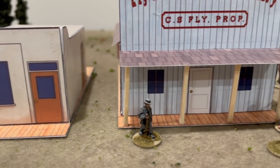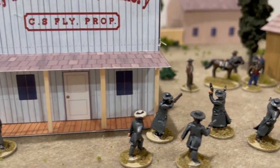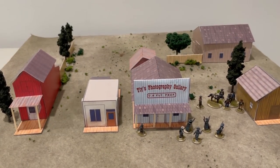The buildings that you get aren't just random. They are historical versions of the Harwood House, Fly's Photography Studio, the OK Corral, and everything you need to set up a series of historical encounters.